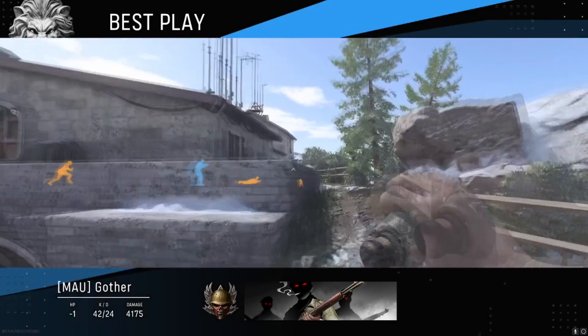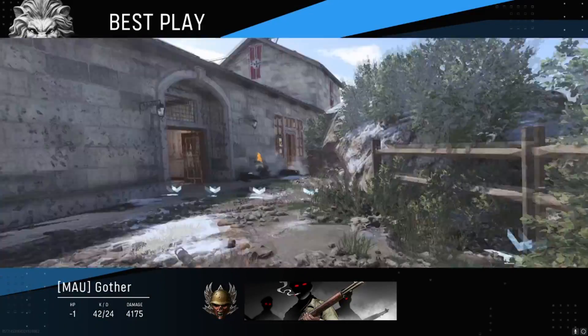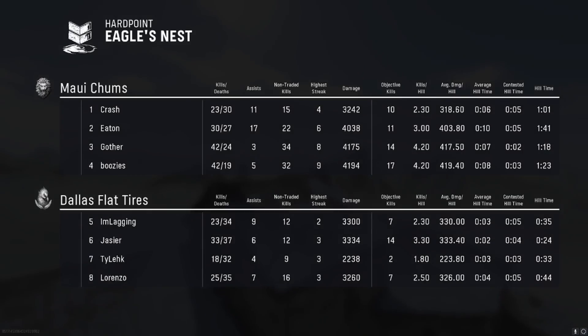That brings it to a 3-0. Of the three maps, this was definitely the most dominant one. But the other two were close — both teams performed well throughout the match.